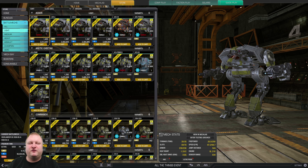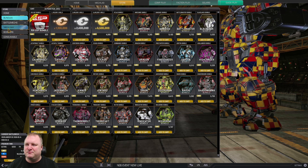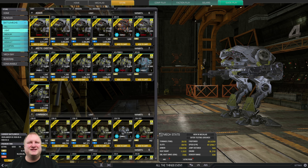I'll give you recommendations based on best bang for your buck for C-bills and best bang for your buck for MC. Before we do anything, guys, mech bays are on sale — 150 MC each. This is the time to buy a lot of mech bays for later.